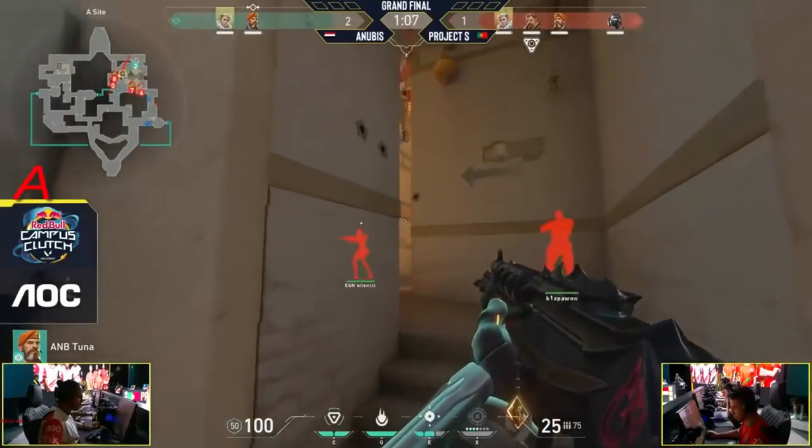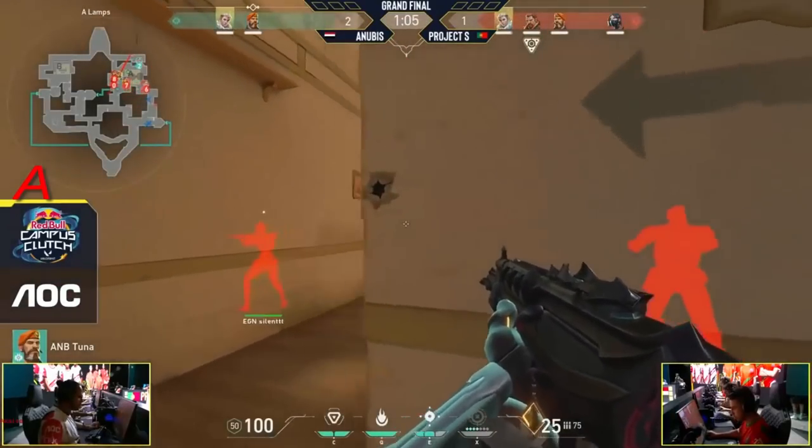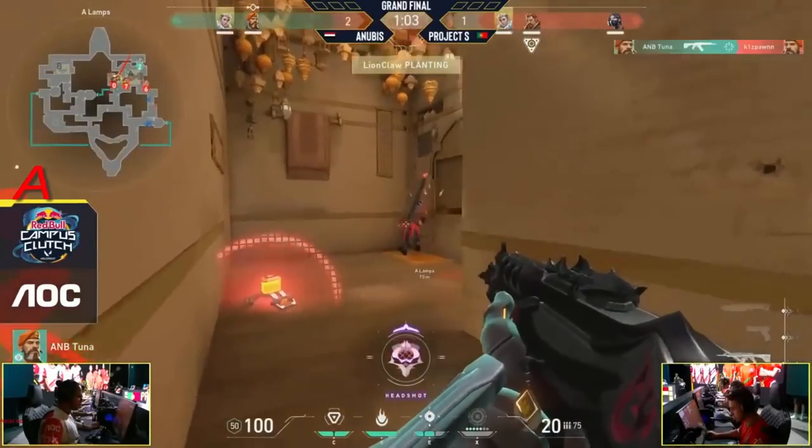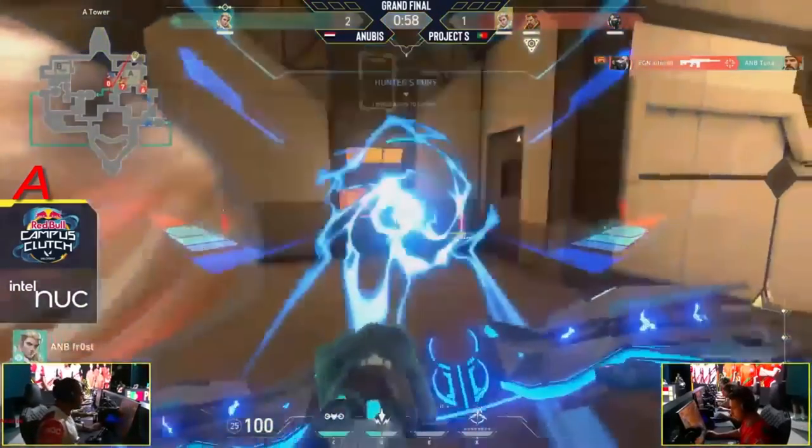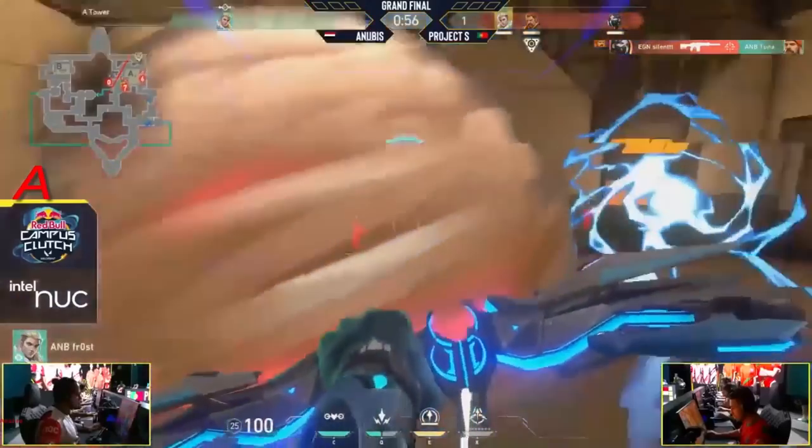Anubis are going to have to do something quite magnificent and the odds are certainly not in their favor, but we can't put it past them. Tuna looking to regain control of U-haul to start things off — oh, the timing is fantastic! Takes down Kissport almost a second there against a silent attack from Frost, can't find the finish.